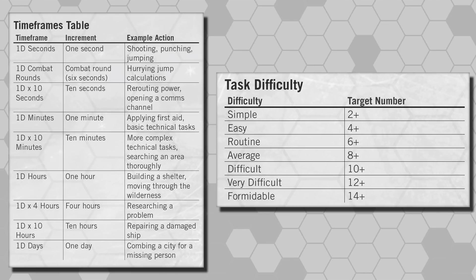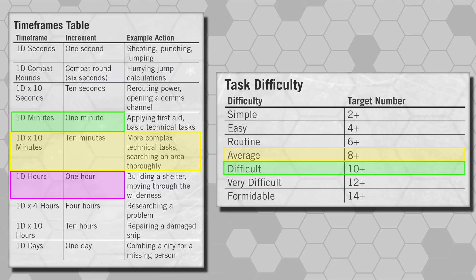A player can increase or decrease the difficulty of an action by increasing or decreasing the standard time to perform that action. For example, searching an area thoroughly takes 1d6 times 10 minutes at difficulty 8. But if you rush the job, you can do it in 1d6 minutes, but the difficulty increases one rank up to 10. Or you can take your time, spending 1d6 hours, but lowering the difficulty to 6.